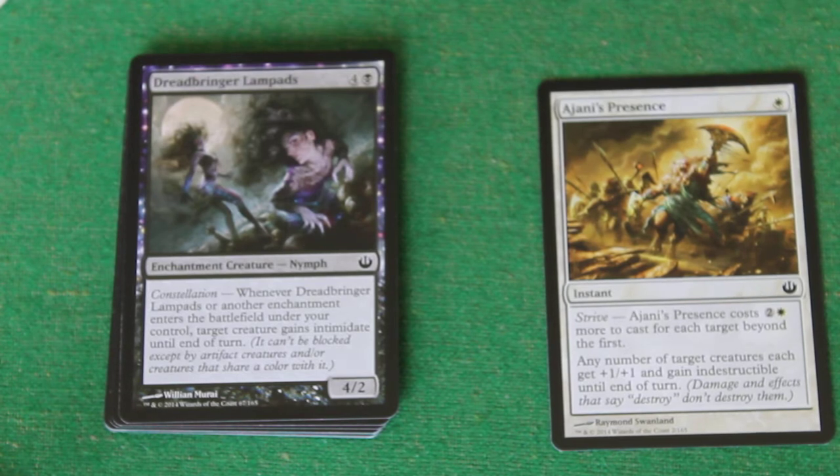Dreadbringer Lampads. It's four and a black, enchantment creature, Nymph. Constellation — there's the new mechanic. Whenever Dreadbringer Lampads or another enchantment enters the battlefield under your control, target creature gains Intimidate until the end of turn. Intimidate is ridiculously strong in draft at the minute.